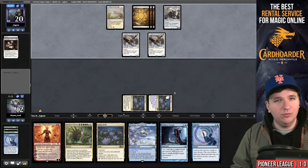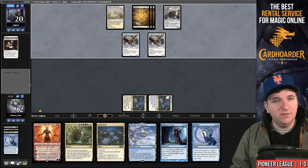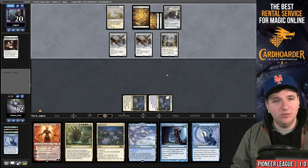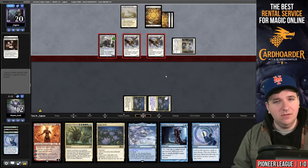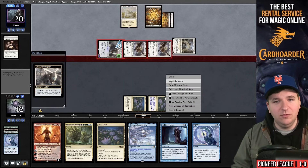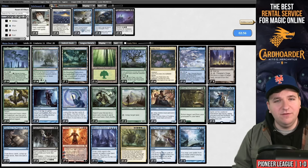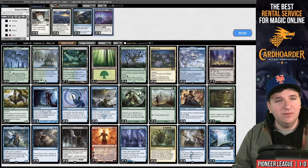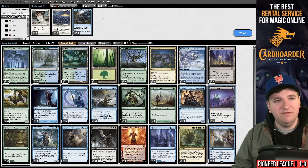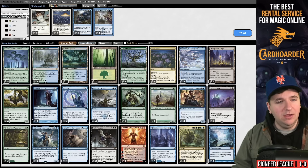If they have another creature to crew Smuggler's Copter I just lose — the second Archon is what did me in. Woman Archon Aspirant — now they're attacking for eight. No outs to this. Game two. We want Perilous Voyage here, and even though Path of Peril doesn't kill Archon of Emeria, I still want it. We'll board out Dig Through Time and Impulses.